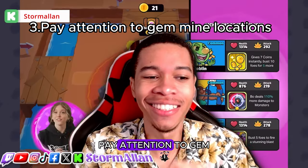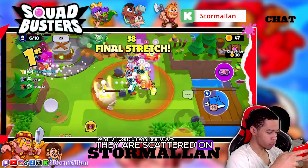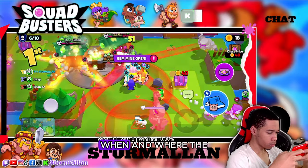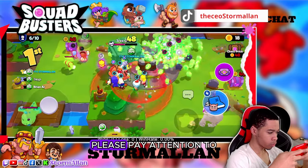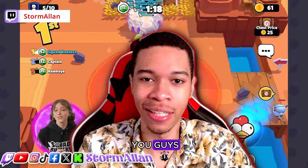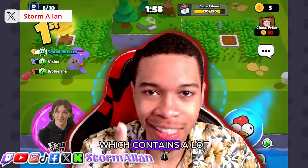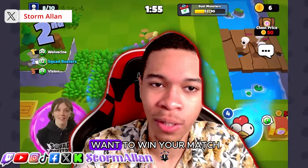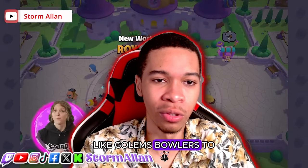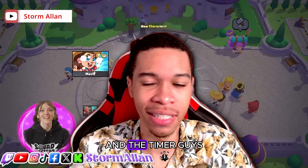Number three: pay attention to gem mine timers and locations, guys. They are scattered on each level — each level has a gem mine. There are signs that show you what time and where the gem mine locations are. Please pay attention to these; they're normally found at the center of the map. The gem mine can make or break you. There are over 100 gems located there, and also behemoths and bosses which contain a lot of gems and coins. So if you want to win your match, collect from the gem mine and take out behemoths like golems, bowlers, and the giant robots.